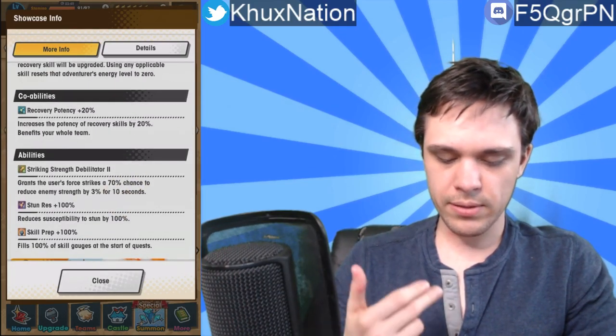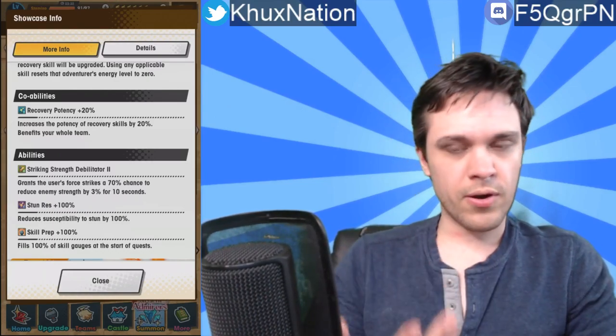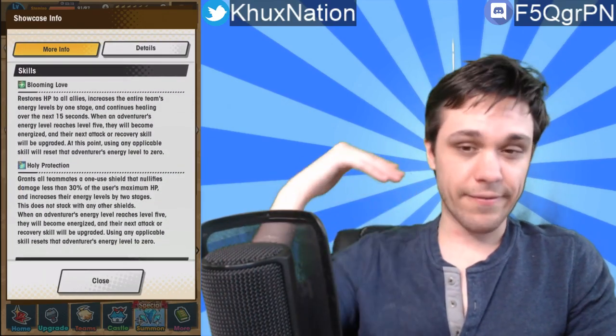As a TL;DR, Valentine's Hildegarde is basically an amped-up version of the normal Hildegarde starter unit. She's really good — the energy levels combined with the defense shield from Holy Protection plus the continued healing from Blooming Love make for a pretty decent unit. She's not the best healer in the game, but still really good. Her kill ability gives Recover Potency at 20%, and her passive, Debilitator, gives a 7% chance on force strikes to reduce enemy strength by 3% for 10 seconds.